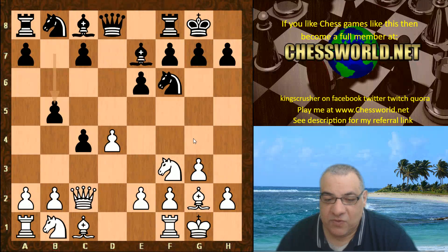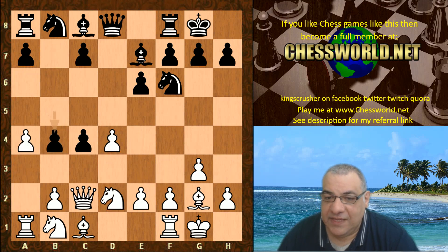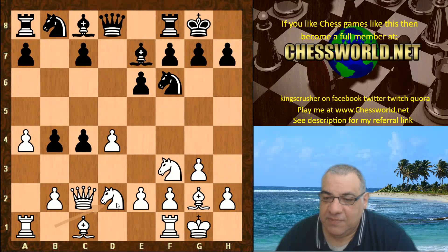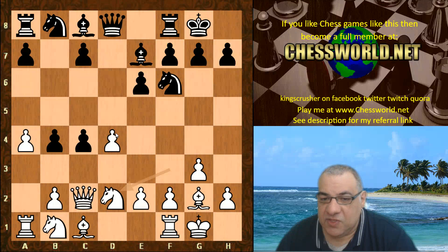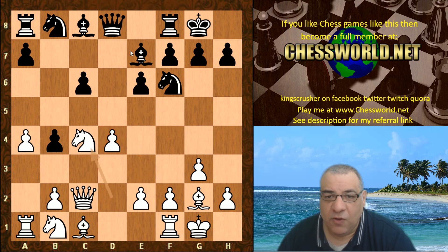Stockfish is clinging on to the pawn but weakening the diagonal for the Catalan bishop. a4, b4, Knight fd2 — this hits the a8 rook. More usual is Knight bd2 which keeps an eye on the d4 pawn. Bishop b7. This position is thought to be about even, but Knight fd2 is extremely interesting because the d4 pawn is attacked.